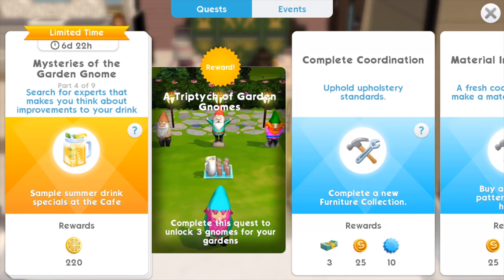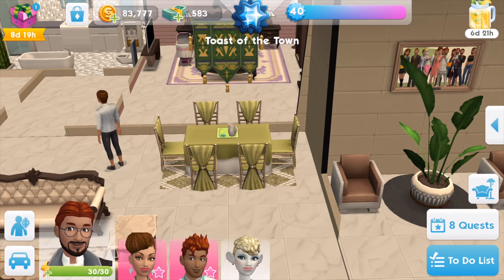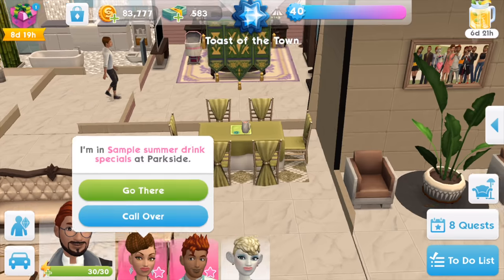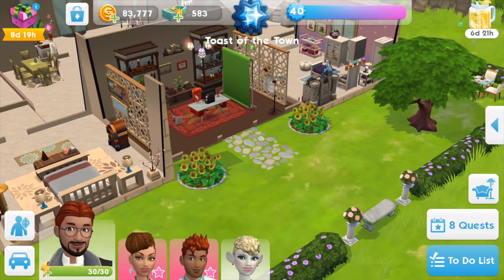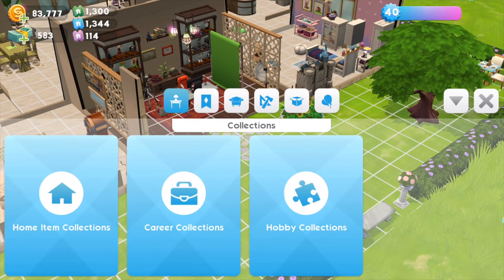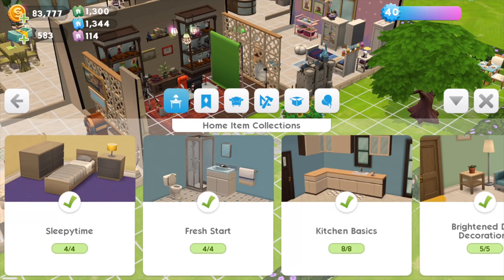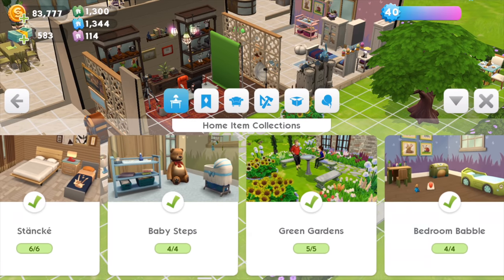I'm going to save up the lemon slices so in the next episode I'll just go for it and see what I can win. Pecan is already sampling the summer drink specials at the cafe, so she'll carry on. I'll now pull out some new items from the store, because every time there are events, new home collections pop in — some are expensive, some are affordable.